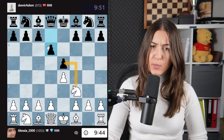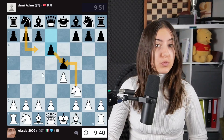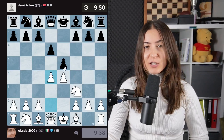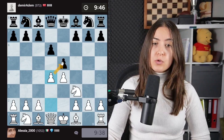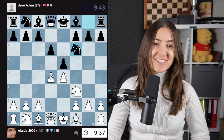My opponent is protecting this pawn with a pawn, meaning that they are not going with the knight here, which would also be guarding the square. So I exploit the situation and I try to go for the center. I'm attacking this pawn one more time, so usually they just capture, and then I can take with the knight. I have a nice knight at the center of the board.